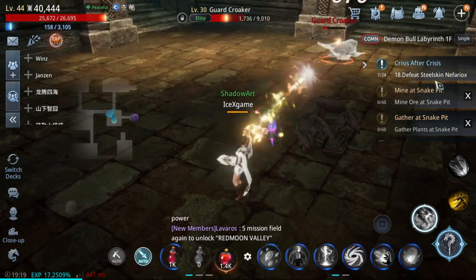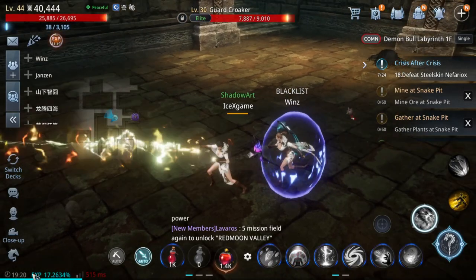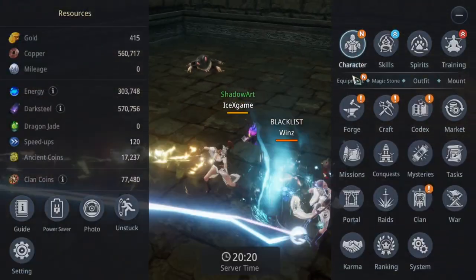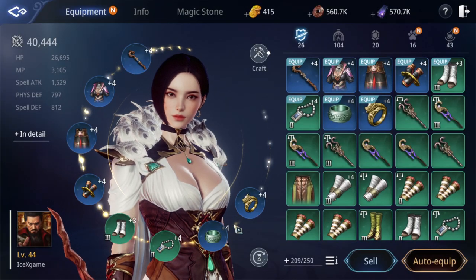First, you can increase CP from leveling up — just keep leveling. Next one is from equipment.